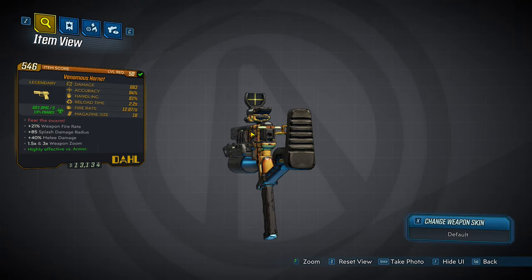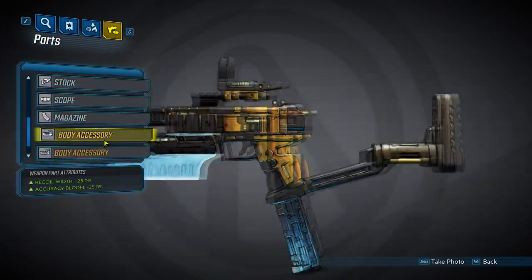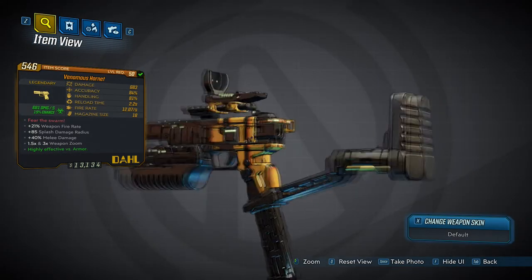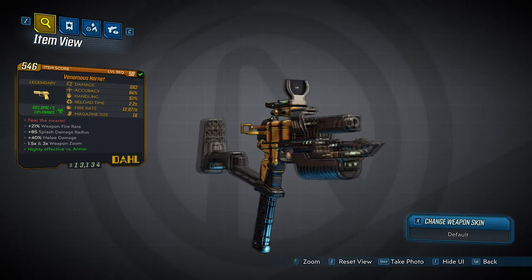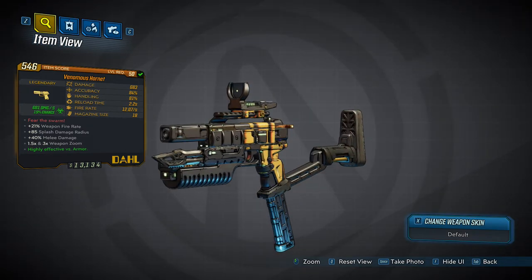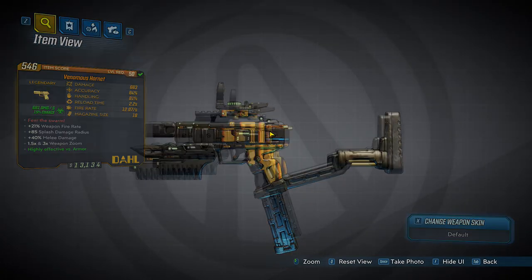This one says 'Fear the Storm.' As you can see, it has a lot of weapon parts it can roll with — a ton of weapon parts, which I think is really cool. This gun looks cool. If I ever did cosplay, which I hope to do one day, this would be the gun I'd cosplay with because it looks insane.